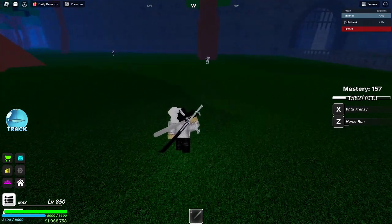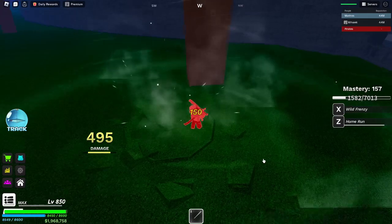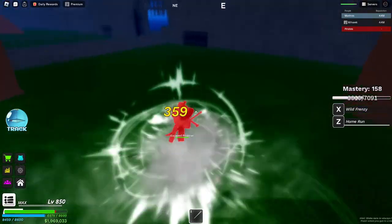Starting with the first move, Home Run. This move allows you to launch yourself towards your opponent, dealing great impact damage.